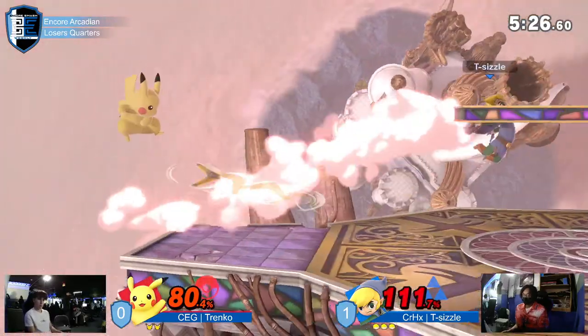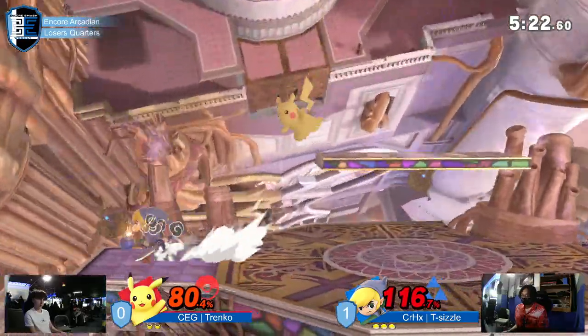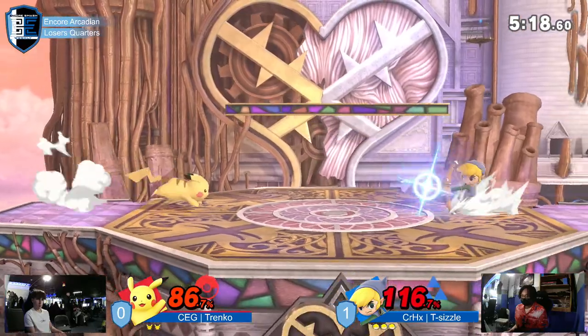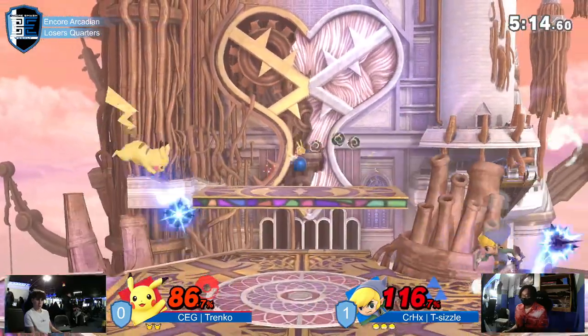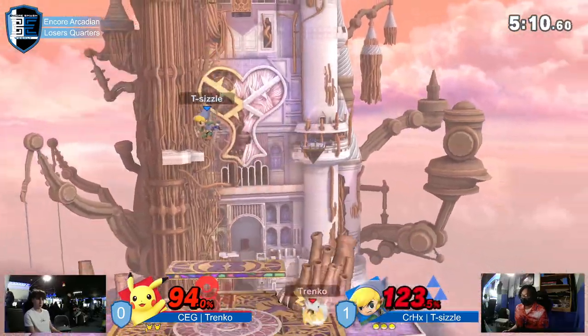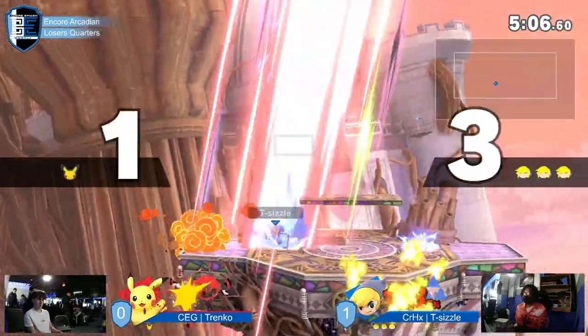He's doing a great job weaving in and out after that shield pressure. It's also just Tranko not understanding what he can punish. Down-tilt? He was right not to swing — you do not swing on down-tilt. But up-tilt? Up-tilt with shield grab or up-smash — you can punish up-tilt. And that's the key, right? There's a layer of unfamiliarity here. T-Sizzle can really use that as a fear factor.